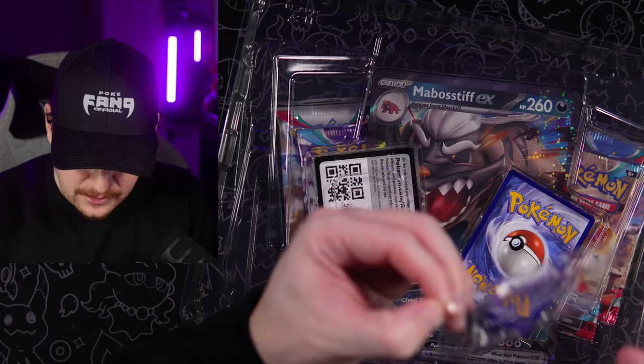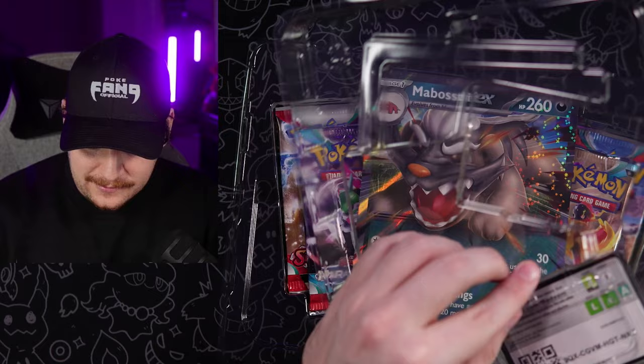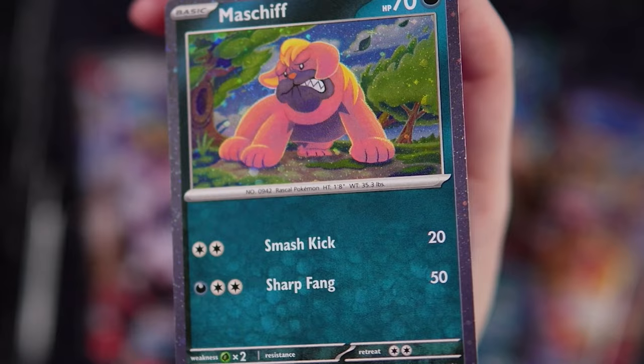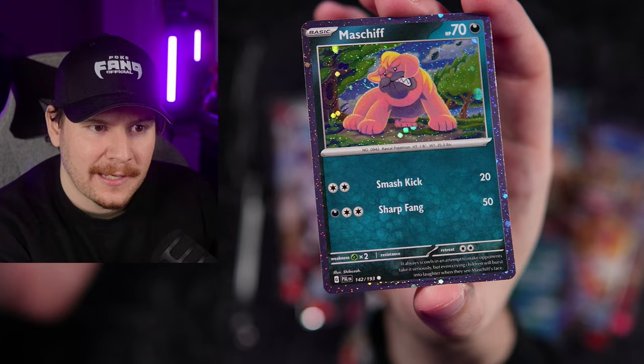Let's get our promo cards out of the back, one at a time. We have our Mabosstiff EX Black Star promo. So we do get Black Star promos in these boxes. For a while there, we were getting some boxes that had regular cards that were not Black Star promos — just a Cosmos holo pattern of a regular common card.